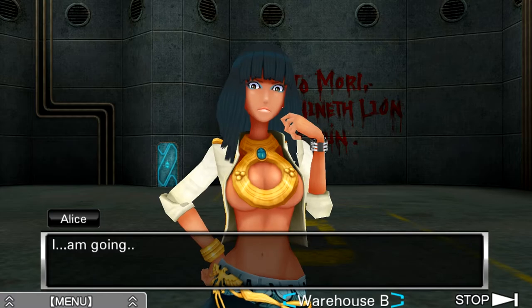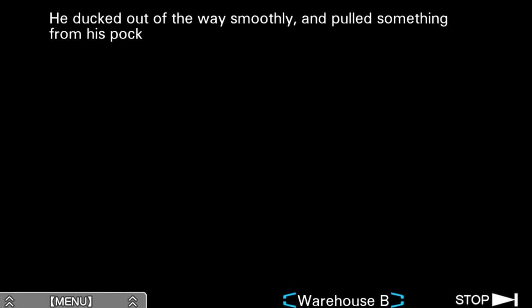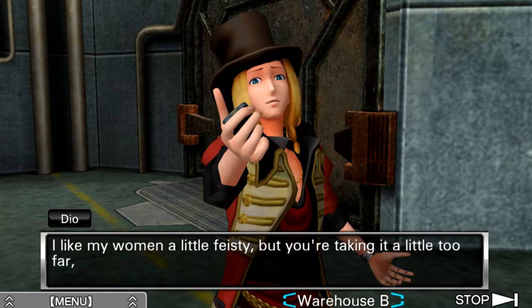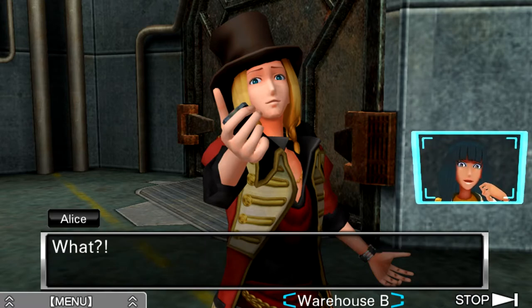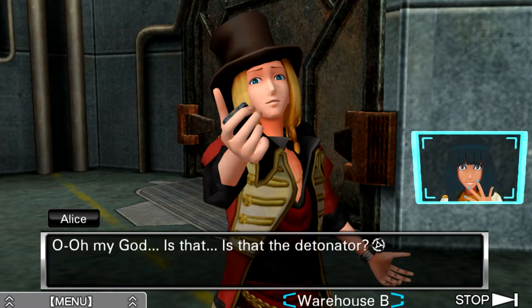Baka. I'll never forgive you. I heard a low, furious muttering behind me and turned to see Alice. Her lips pulled back into a snarl. I am going to kill you. Yikes. Her voice rose to a scream as she charged towards Dio. He ducked out of the way smoothly and pulled something from his pocket. This is the knife — oh no, it's not a knife, it's presumably the detonator. Whoa there. I like my women a little feisty, but you're taking it a little too far, sweetheart — tone it down.